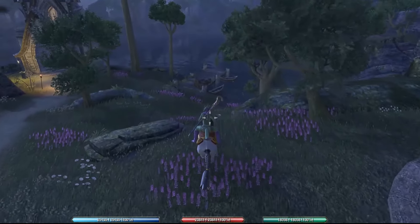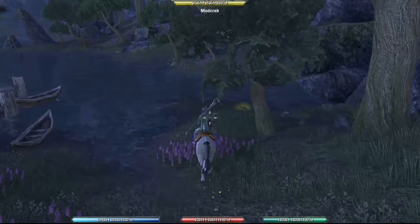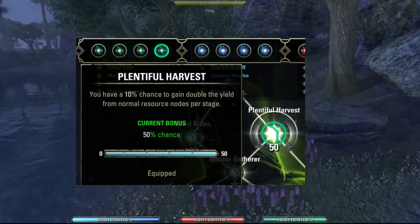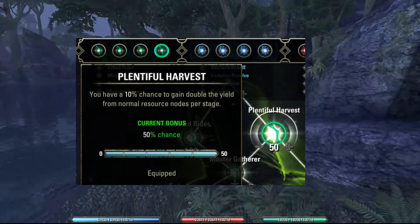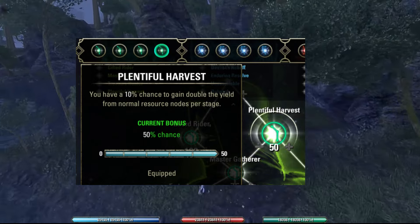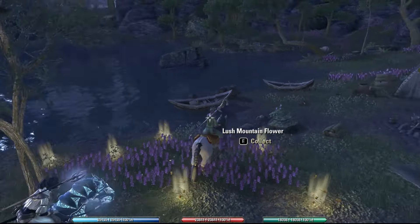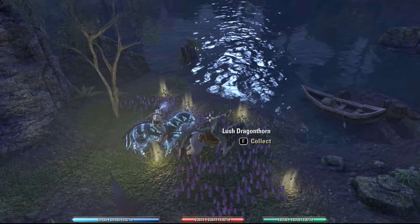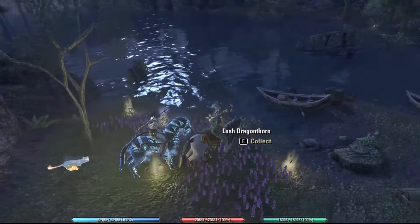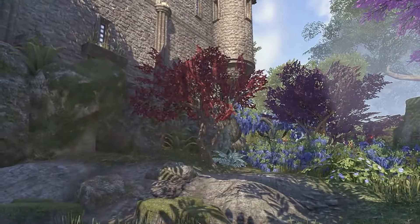Once you find where your alchemy survey is located, before you touch anything, ensure that you have the Champion Point Slottable Plentiful Harvest equipped. This will give you an increased chance of getting the maximum of 12 flowers per node. Next, look at the flowers that have spawned. Having a basic knowledge of which flowers are valuable and which are not is going to be helpful to determine if we want to pick any of these flowers.